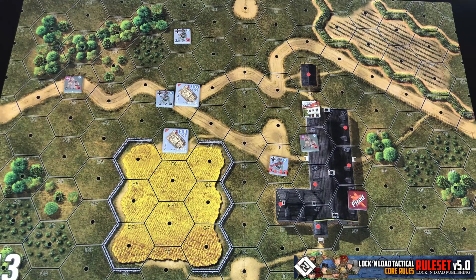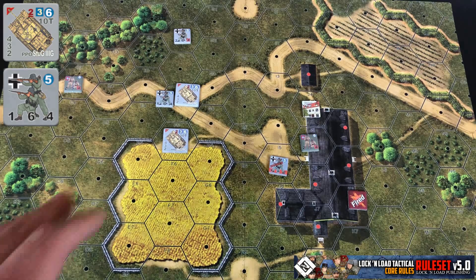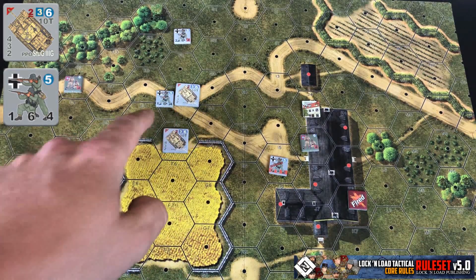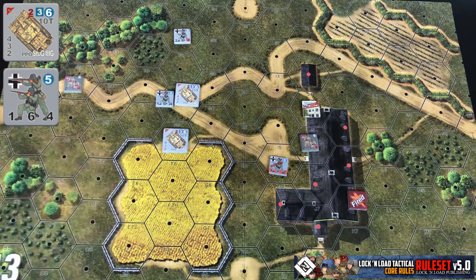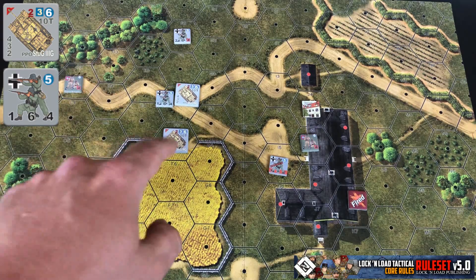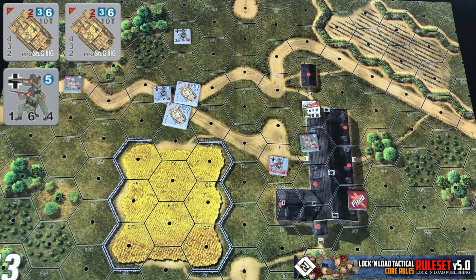Vehicles can also affect spotting mechanics. In open field they're automatically considered spotted, but they do make the terrain degrading for line of sight and target modifier purposes depending on how many vehicles are in the hex. With one stug and a leg unit, the stug wouldn't get the target modifier but the leg unit would. If two stugs were in the hex, all units would get the target modifier applied, but they'd still be considered spotted.